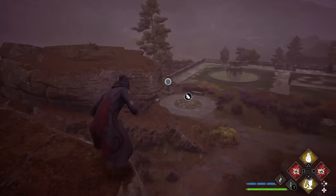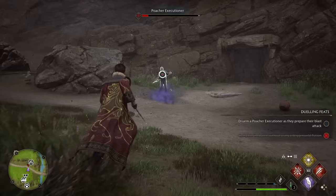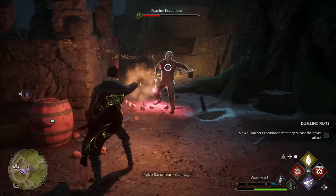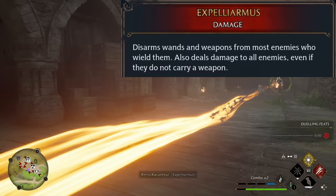Harry Potter himself may disagree, but for Hogwarts Legacy I'm ranking Expelliarmus at number 14 on our list. Everybody knows this was Harry's go-to spell throughout the original series, and it's pretty strong here too — it can take certain enemies out of the battle for a moment, forcing them to stop and retrieve their wands before being able to cast again. It doesn't only disarm those with wands; it will also rip weapons away from most standard enemies in the game, and it deals damage to all enemy types even if they don't carry weapons.